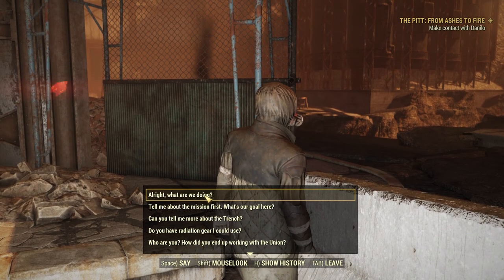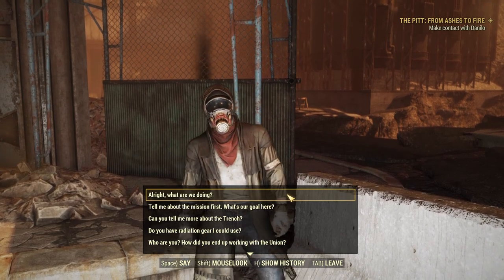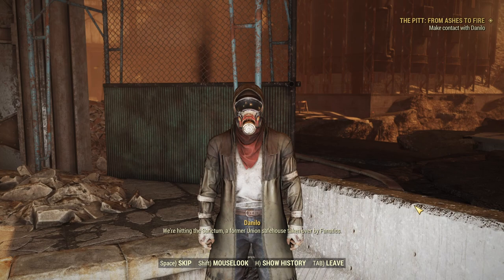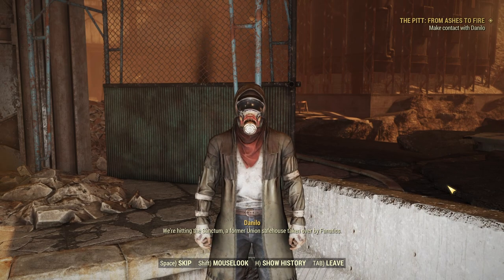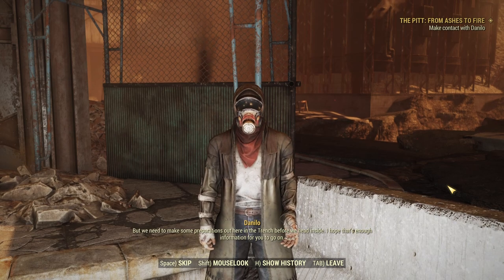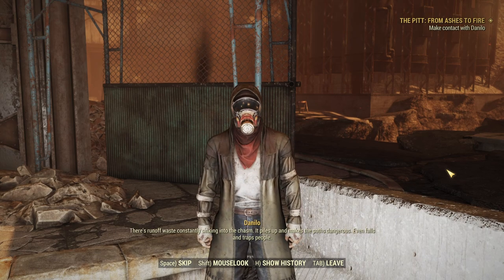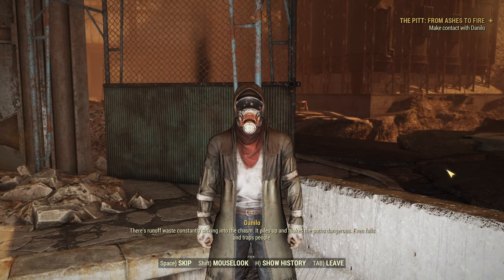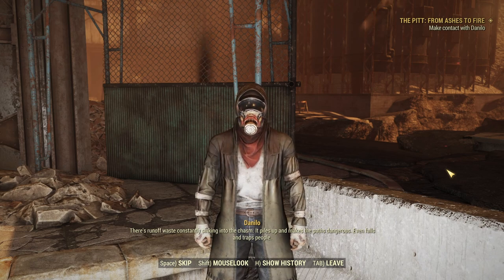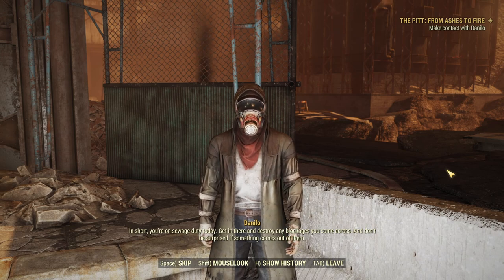He wants us to help captives escape from the fanatics, as they're being held in the Sanctum and being broken into either slave labor or fanatics themselves. We're heading to the Sanctum — a former Union safe house taken over by fanatics — but we need to make some preparations out in the trench before we head inside. "There's runoff waste constantly sinking into the chasm. It piles up and makes the paths dangerous, even falls and traps people. In short, you're on sewage duty today. Get in there and destroy any blockages you come across. And don't be surprised if something comes out of them."